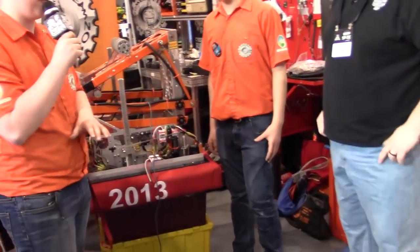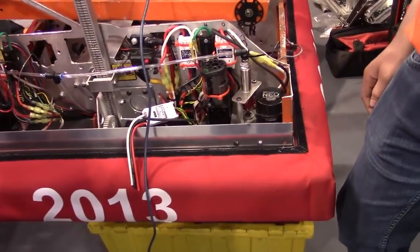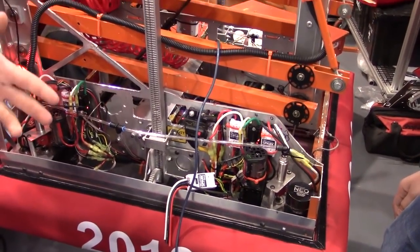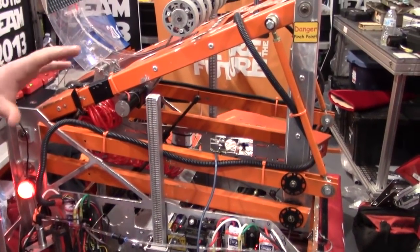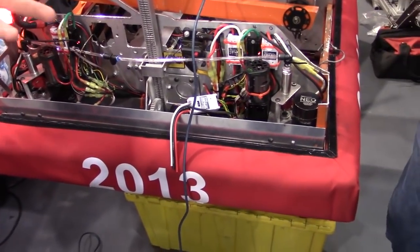So basically, if we come closer, we have a shifting swerve drive, which is an omni-directional wheelbase that allows us to have two speeds — one for torque and one for speed. This allows us, if anything else fails on our robot, to play defense, push teams, as well as have that diversity in motion.